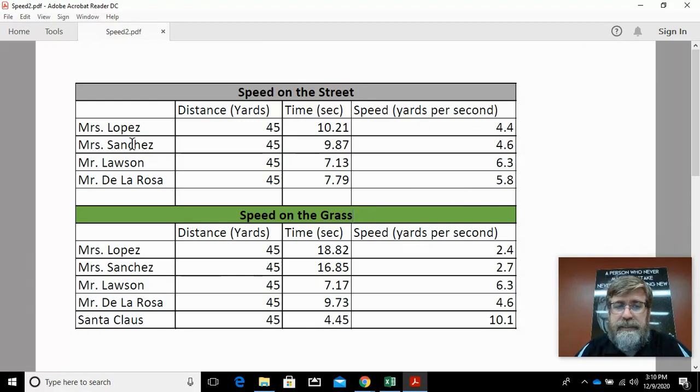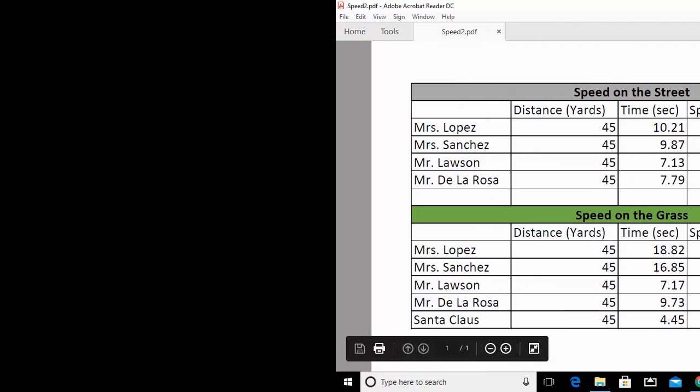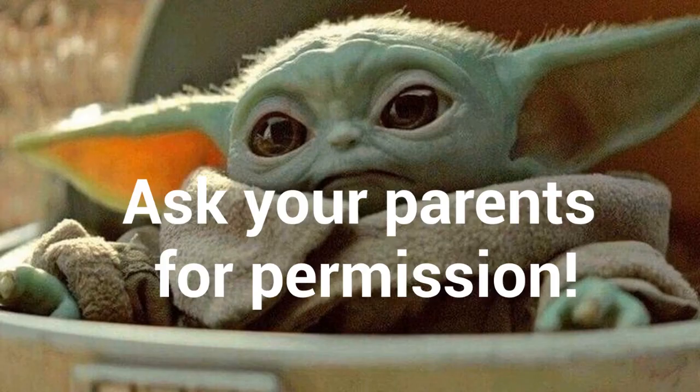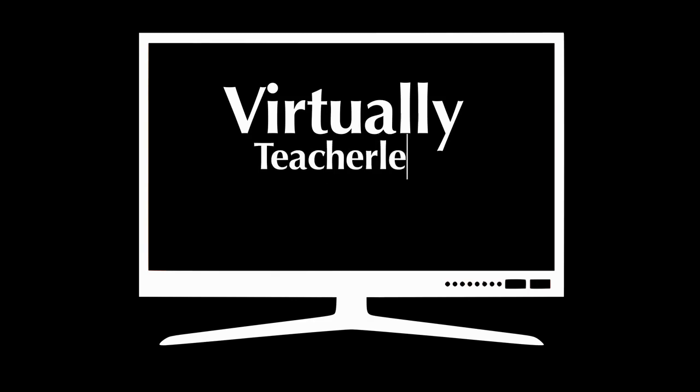Miss Sanchez had the same outcome. On the street she traveled 4.6 yards per second; on the grass she traveled 2.7 yards per second. The pattern is clear: on the grass, each of us was slower than on the street. Don't forget to like and subscribe if you're interested in more videos, always ask your parents for permission, and don't forget to caption this post.